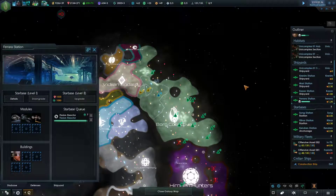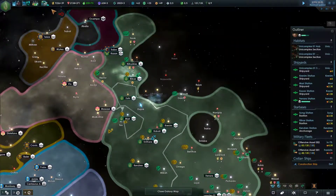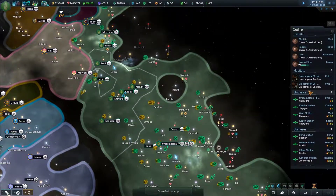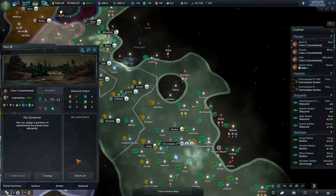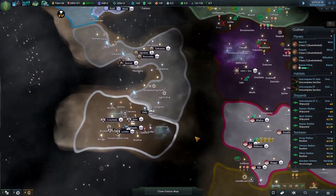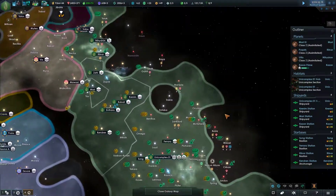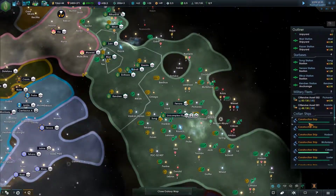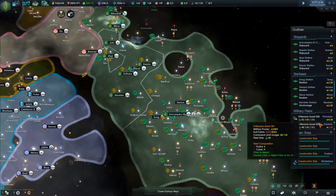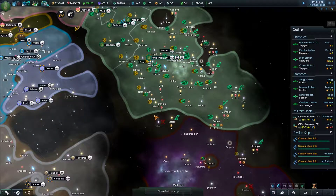Ferrara shipyard is almost done. People are just claiming our territory all over the place - well, come get it. Come and get it. If you want it, you're gonna have to come and get it. You're at full capacity - not quite at full capacity, but headed there.